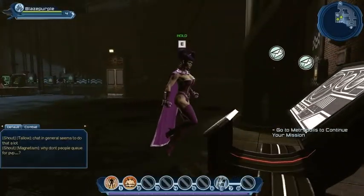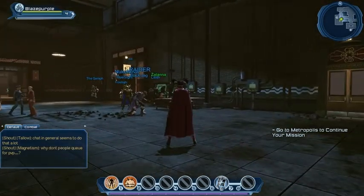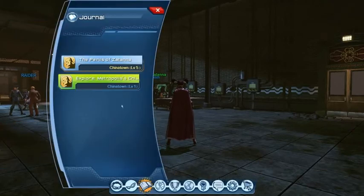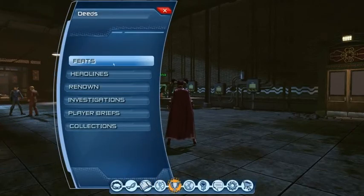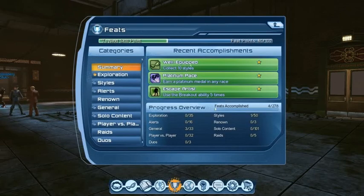Let's have a quick look at the achievements, because you couldn't see them on my other character. So we go to the achievement screen here, and you can see that she's already done a few. The last ones I got: I've collected 10 styles, so I've got a well-equipped achievement. And I got a platinum medal in a race - admittedly it was a very simple race, but I got one.